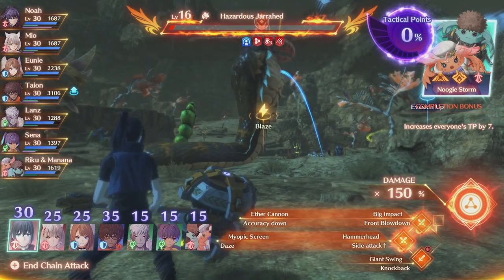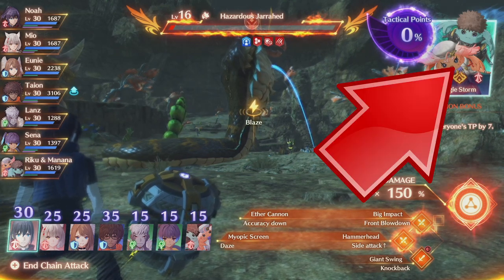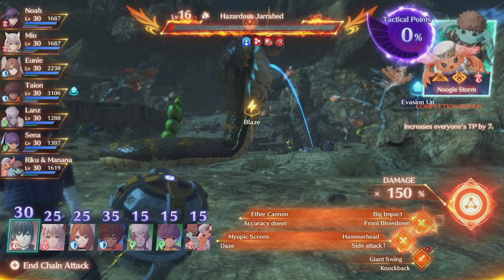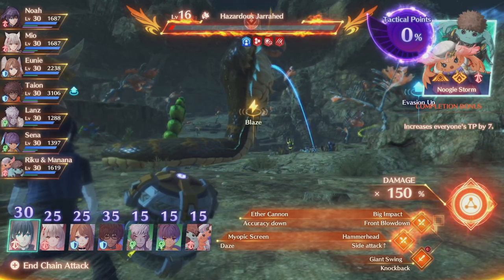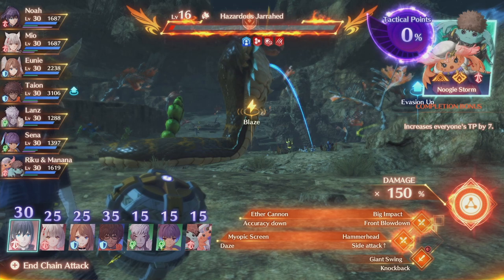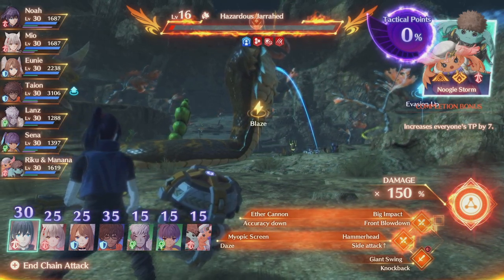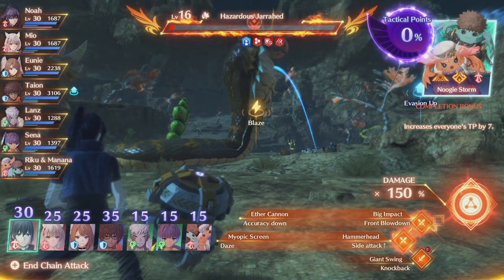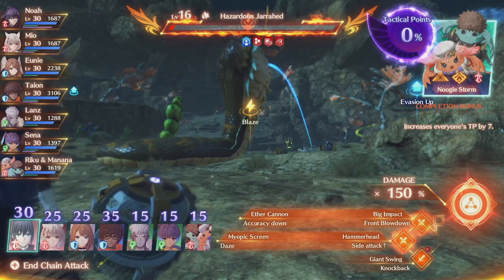At the top right, we have tactical points at 0%. If it goes above 100%, it will trigger the order we picked, and then Manana and Riku will use a special attack that does a ton of damage. To get to 100%, we add up all these numbers. The first thing to know: an attacker going first in a round gets a bonus 25% TP. Your goal is to get close to 100 and then pick someone who hits hard to try to reach 150%, because something special happens at that threshold.